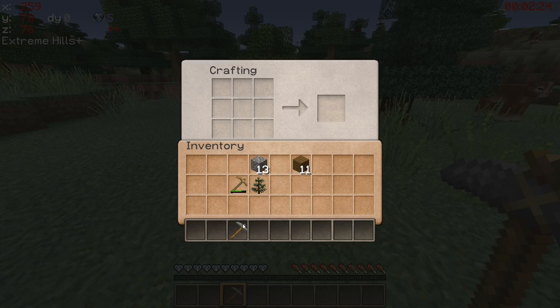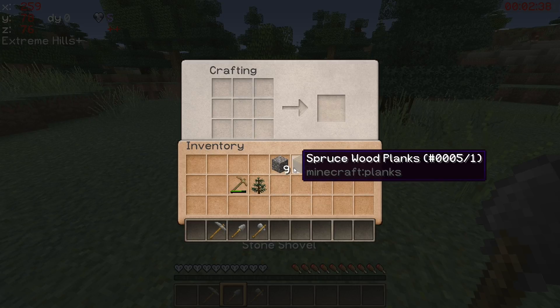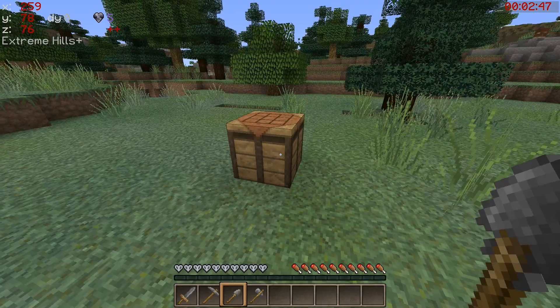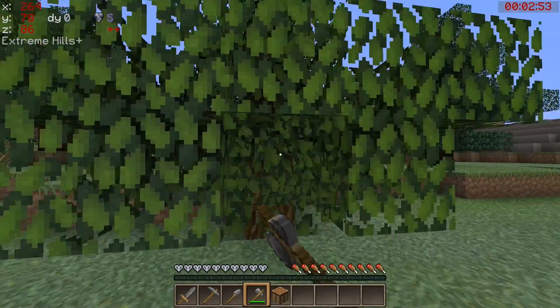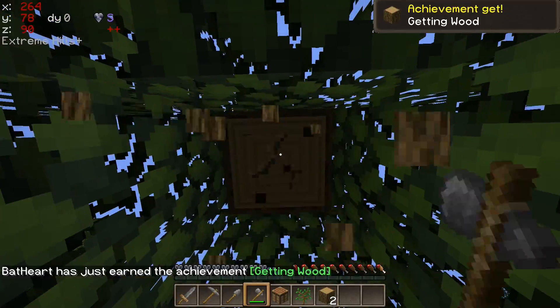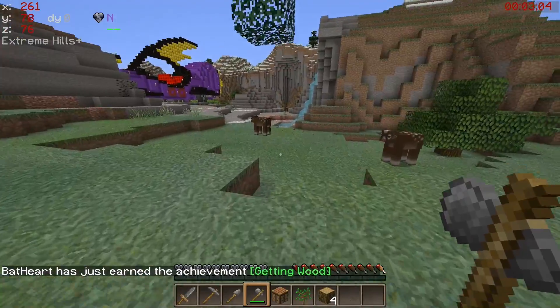I don't usually like that kind of thing, but we shall see. Maybe I'll take to it like a duck to water. I'm really doing badly with this - I'm being so slow. I'll take down this oak tree in the hope that it will give me an apple as well. Go and grab that coal, kill the cows.